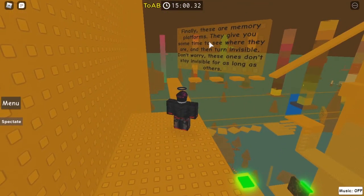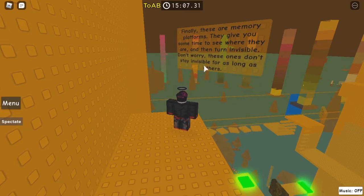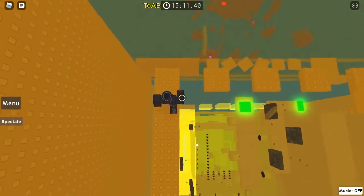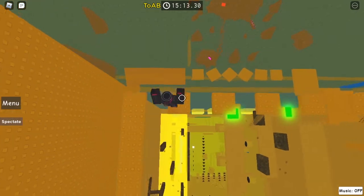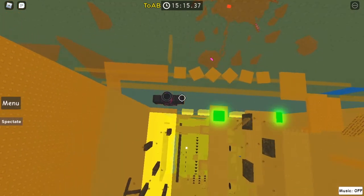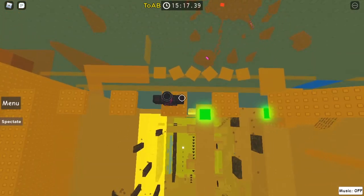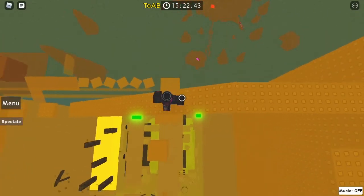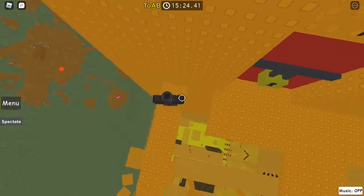These are memory platforms — they give you some time to see what they are, and then turn invisible. Don't worry, these ones don't stay invisible for as long as others. You can just head to there, and if you want you can only go during the time they're visible, but you can also go while they're invisible as I'm doing right there.